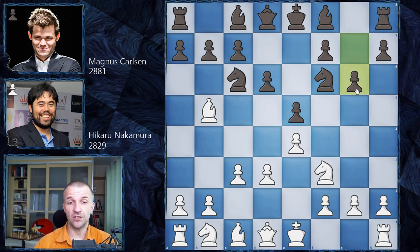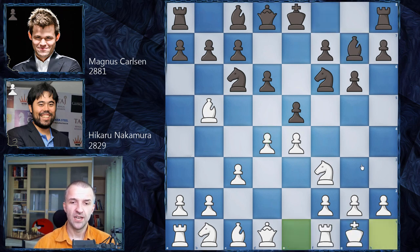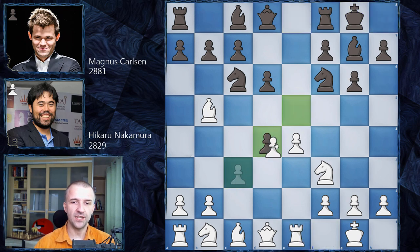Magnus of course plays g6, giving us the same position from the fourth game of the fourth match. At that time, Hikaru played d4 immediately with the king still in the center. Magnus played bishop g7, saying if you want to go for d5, I'll play a6 and everything is fine. Hikaru tried to castle and Magnus castled as well.